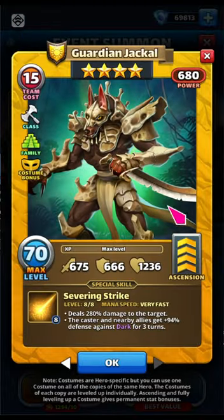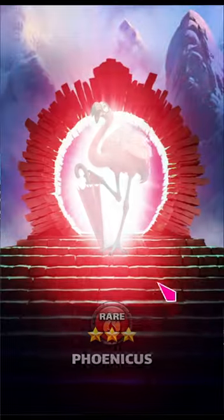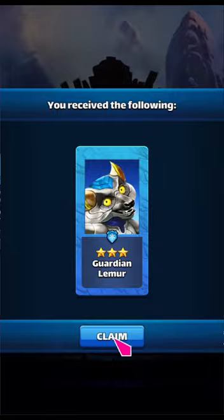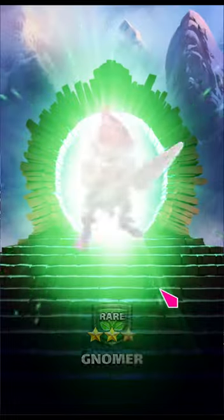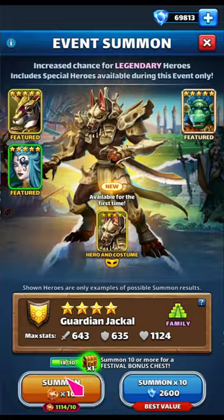We've got a ton of tokens. There's also a new Jackal costume — very fast — deals 280 to the target and the nearest allies get 94 defense against dark. That does not look good; we don't need defense against dark. Let's do a bunch of pulls, hoping for the two new costumes and the hippo as well. There was a gem deal on the website that gave you 500 of these coins, which I think was a mistake or a typo because that's like 50 pulls.